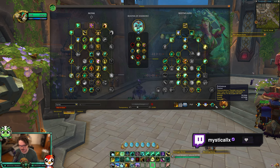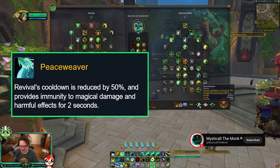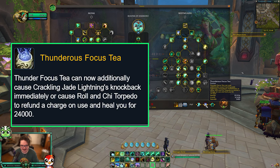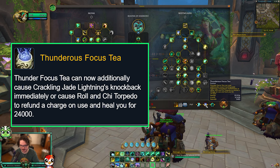For PvP talents you want to run these three — the only three I run, even in general RBGs, but especially when you fist weave. Peace Weaver makes it so your Restoral cooldown is reduced by 50% and you're immune to any magical harmful effects — any CC, any magic damage — plus it makes your Revival a minute and a half cooldown, which is nice.